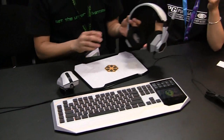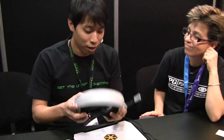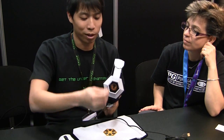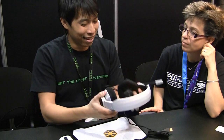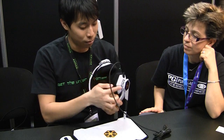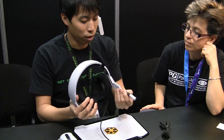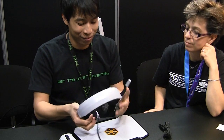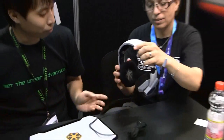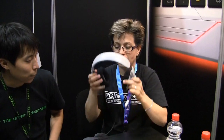And finally, the headset — 5.1 virtual surround. This comes with interchangeable faction plates: you can swap them out depending on your mood. It's lit up with tri-color LED at the bottom as well. Volume controls are right here, and it comes with a mic you can bend around. It's a circular earcup design — you can see it covers the whole ear. It's pretty lightweight if you want to give it a try. This is really going to hook up the Star Wars fans.